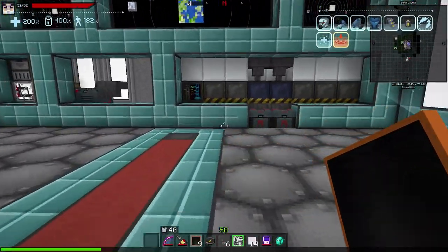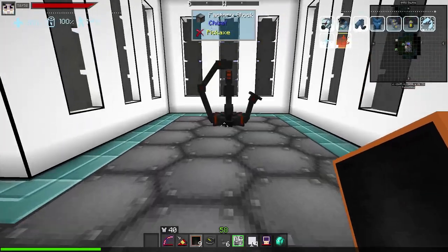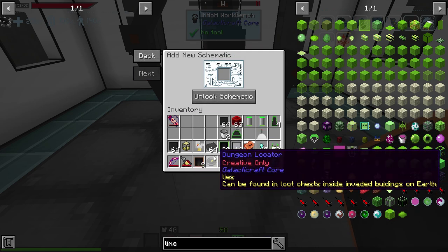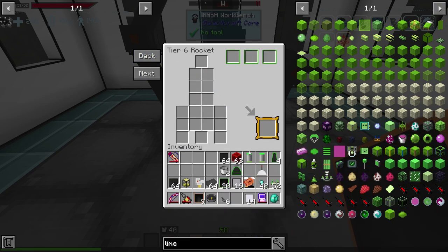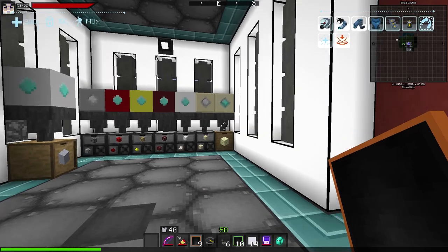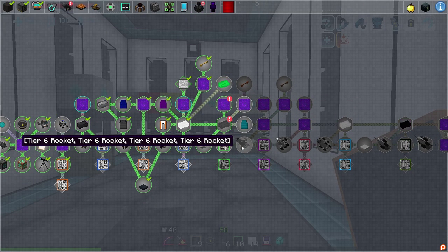That looks good - let's actually get our engine. I think we're good - let's go see if we can actually build this thing. When I jump now I jump so high - it's actually ridiculous. Let's go to the NASA workbench. Let's go ahead and throw in the new recipe for the new rocket - there's the tier six. Go ahead and get everything in there - there's our nose cone, and boom, we've got a tier six rocket, which is pretty awesome. Why did I not get a quest though? Tier six rocket - it's right here. That is weird.